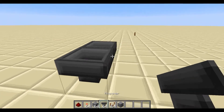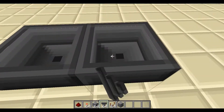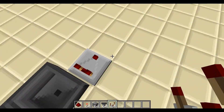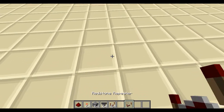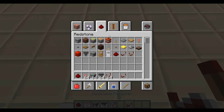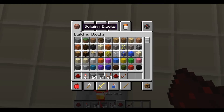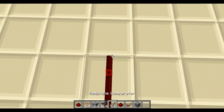Now you want to build something like this — a simple hopper clock. You put that in, and you put the comparator next to it and a repeater. That's a very strong signal. And some redstone out here like that.